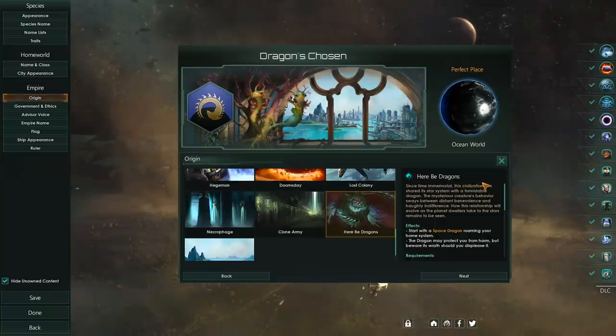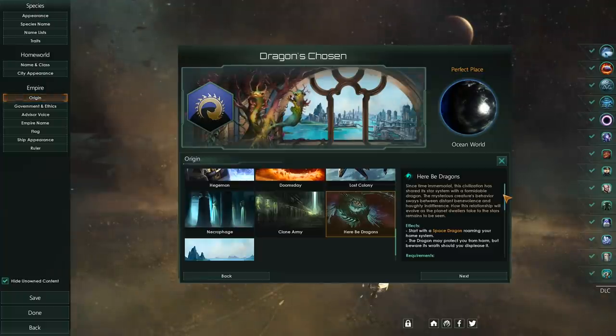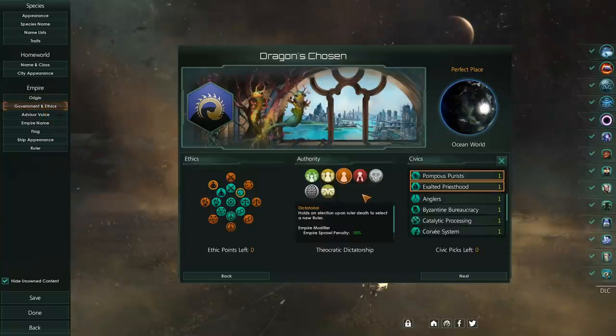So with Here Be Dragons — since time immemorial, this civilization has shared its solar system with a formidable dragon. The mysterious creature's behaviour sways between distant benevolence and haughty indifference. How this relationship will evolve as the planet dwellers take to the stars remains to be seen. Start with a space dragon roaming your home system. The dragon may protect you from harm, but beware its wrath should you displease it.